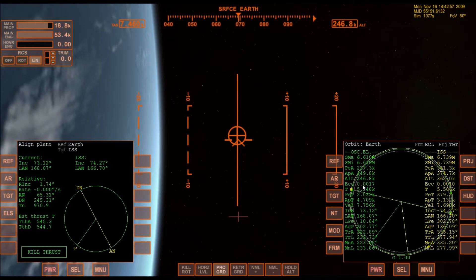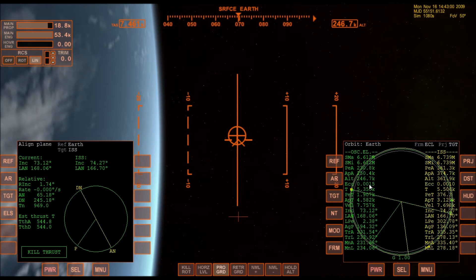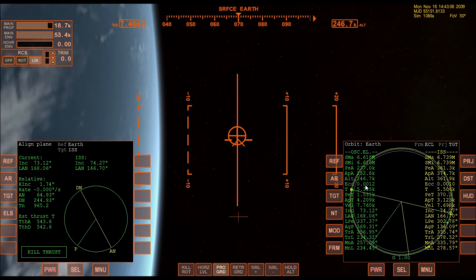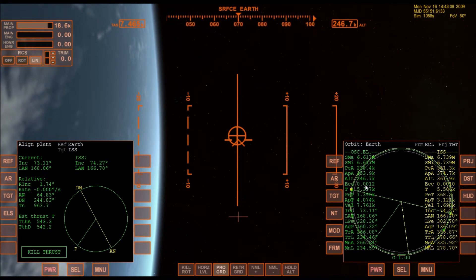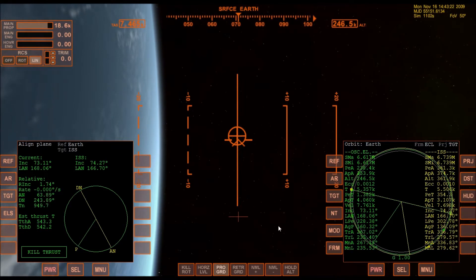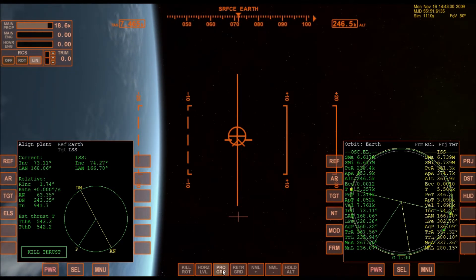See the orbit eccentricity coming down — that's how circular the orbit is. Zero is a perfect circle. Once you reach a certain point, the engines actually start increasing the apoapsis instead of the periapsis, so you have to kill thrust because you're not doing yourself any favors by continuing to run the engines at that point. But I have a good orbit.